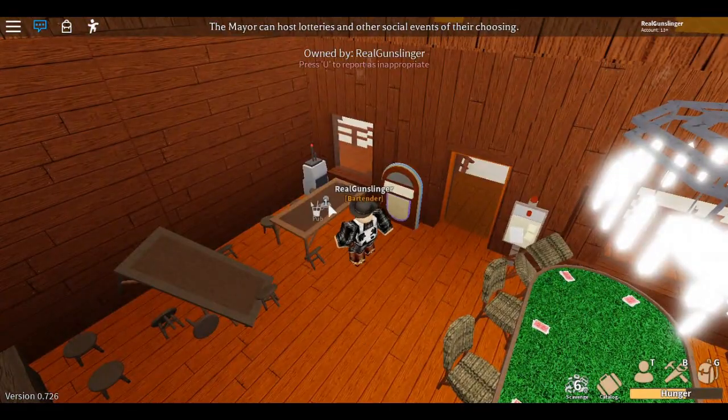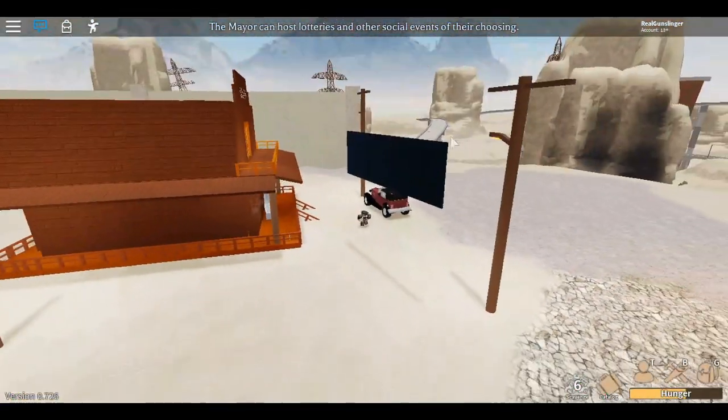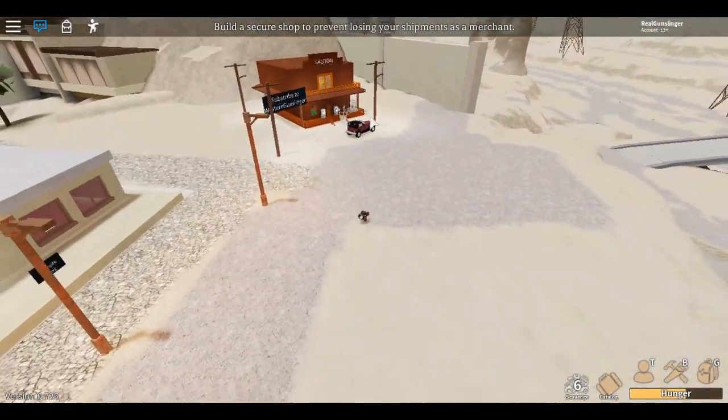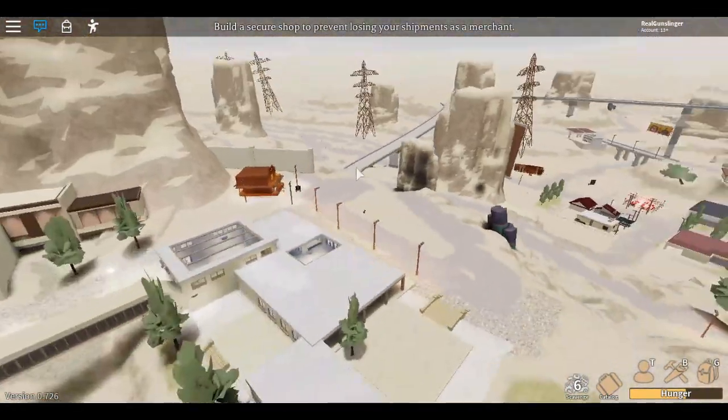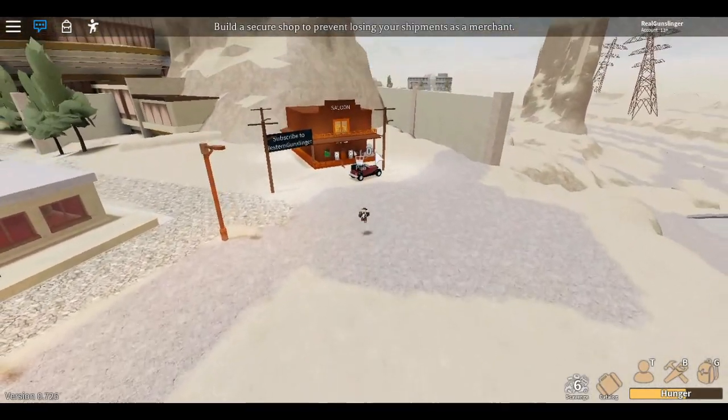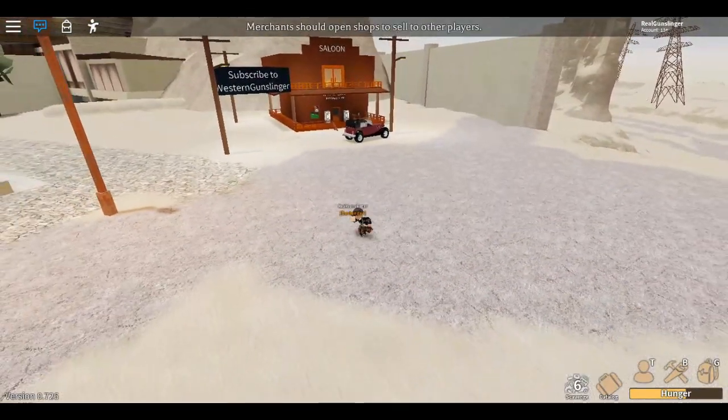This is the shop beacon right here — it says 'Pub,' so everybody out in the state, out on the map, can see your sign. If you put your mouse over it, there's 'Pub,' so they're gonna come over because I have cola there. That's how the shop beacon works and that's how you become a bartender.